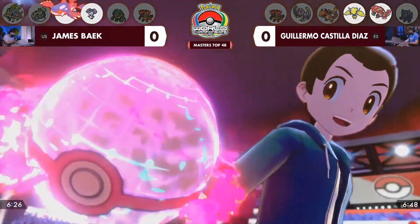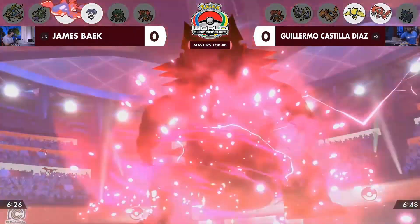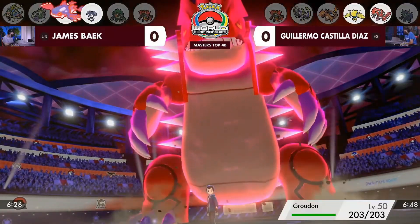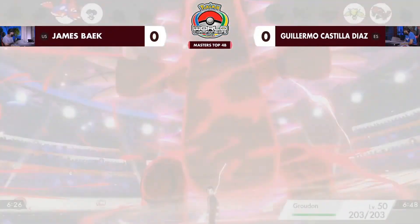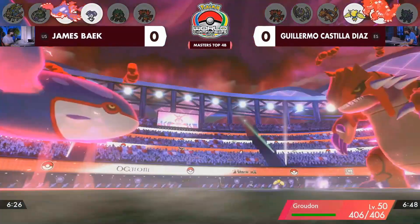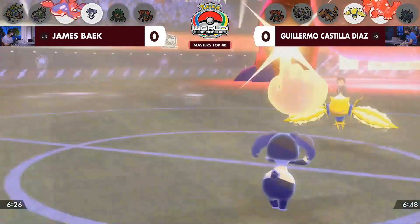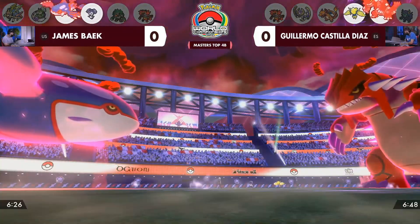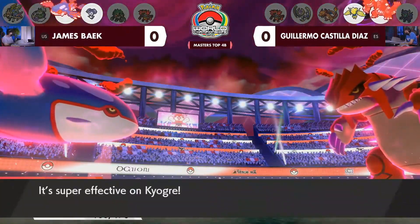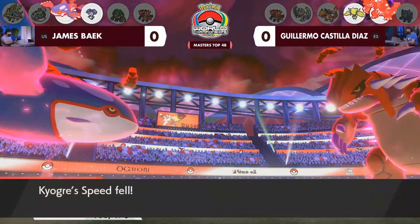We saw the Kyogre Dynamax on James's side, and seeing a Dynamax getting followed up on Guillermo's side — it is the Groudon. Now we've got these giant restricted Pokemon about to battle it out. It feels like a tale of old from Ruby and Sapphire, but we also need to see what this Regieleki is up to. Despite Ndidi being in front of two Pokemon that can use spread attacks, it will be using Follow Me — but there is the Electroweb. That is a lot of damage from that Electroweb.